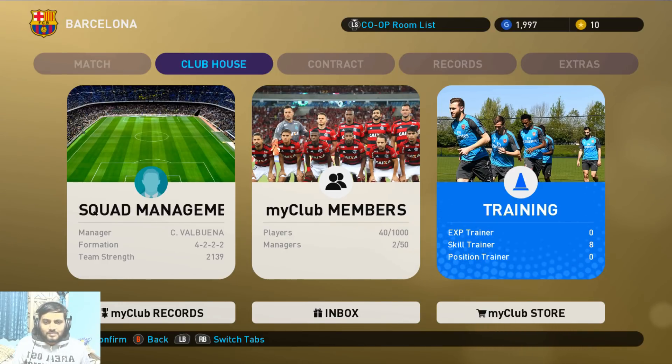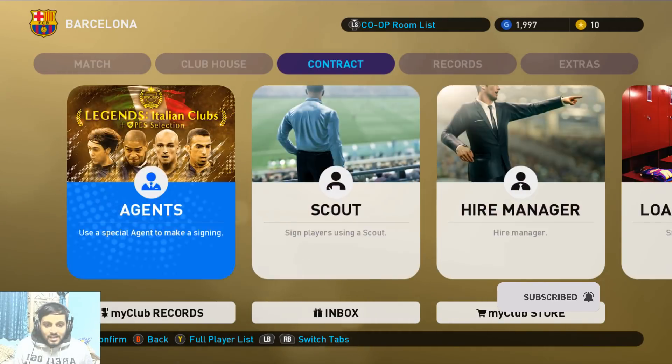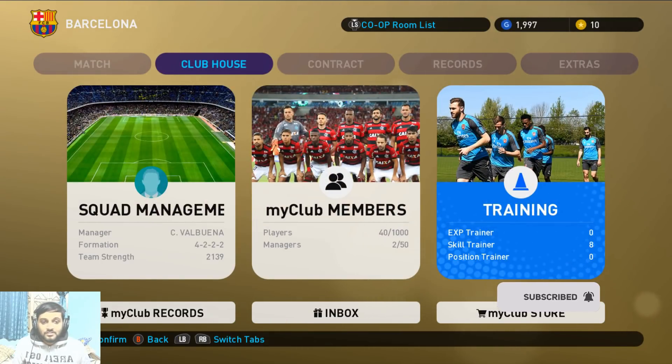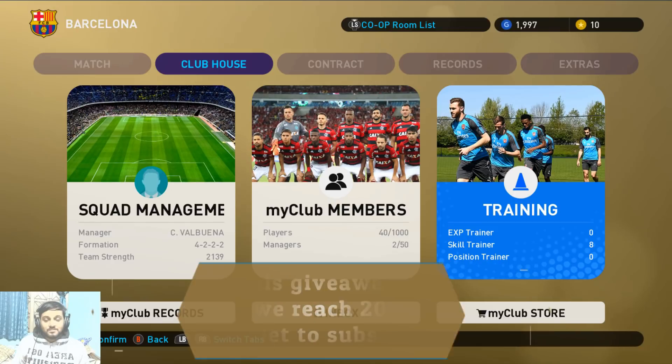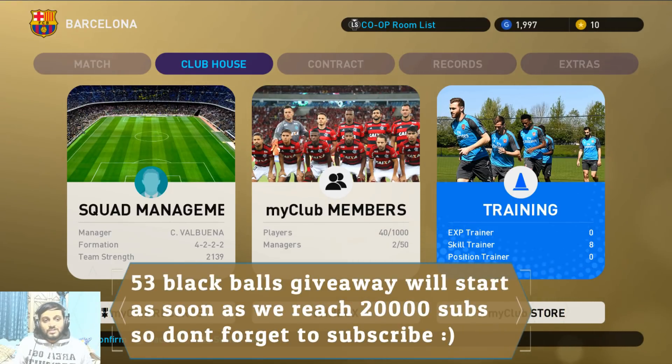Basically, through skill trainer you can add one skill to any player you want. In FC Mobile PC we have skill trainers — as you can see, we got 10 skill trainers today and I've already used two, so we still have eight. The trainer will be the same on both FC Mobile as well as FC Mobile Lite, so it won't differ between PC and mobile.